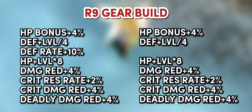In R9 gears, we can put stamina plus 20 for skill damage res percent, because skill damage res plus 2% has been removed in R9 gear.